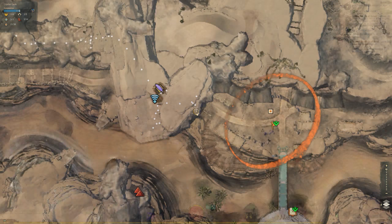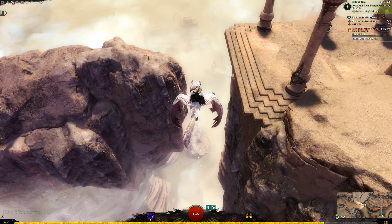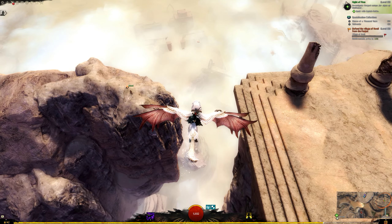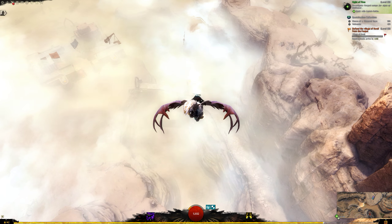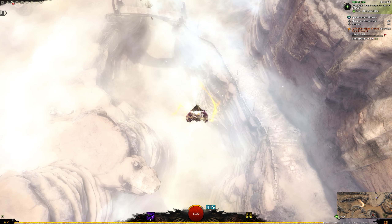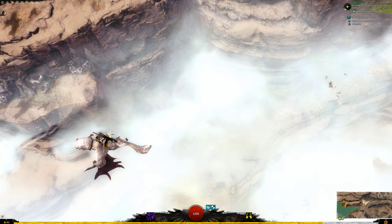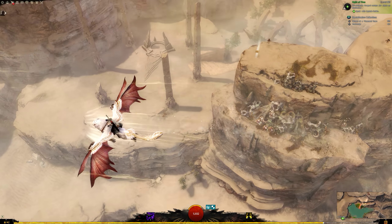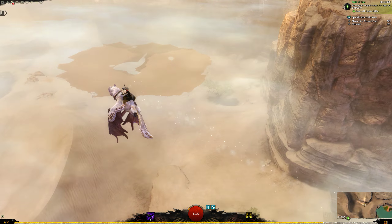Let's have some fun. So if you have mastery 3 on the griffon mastery, you can do stuff like this. You can dive and you can pull up to gain speed. And you move really really fast. Look at how fast we are going.